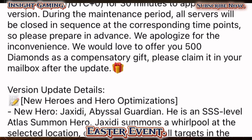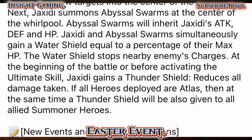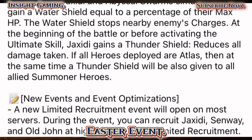Moving down — new hero: Jacks. He is a Triple S level Atlas summon hero. Drag summons a whirlpool at the selected target, dealing damage to all targets in the area and pulling targets into the center of the whirlpool. Next, Drax summons habitual swarms inheriting Jacks' attack, defense, and HP. This guy seems like you want to focus a lot on HP because his skills require it. Drax and the habitual swarm simultaneously gain a water shield equal to a percent of their max HP. The water shield stops nearby enemies' charges.